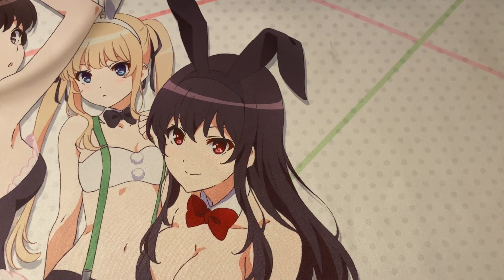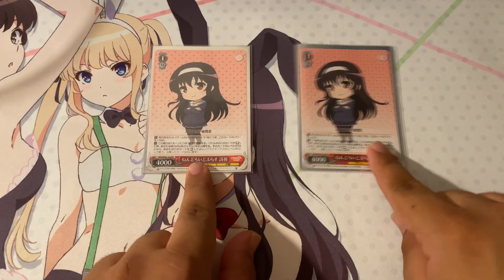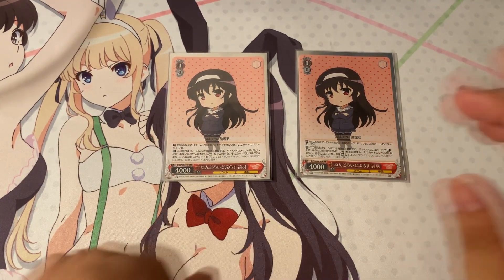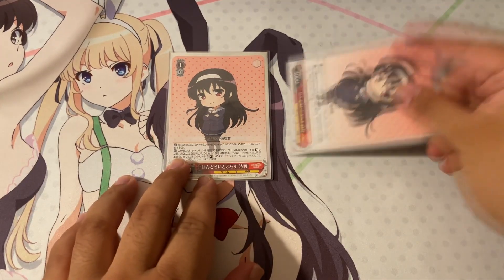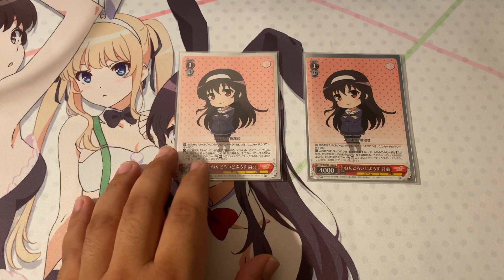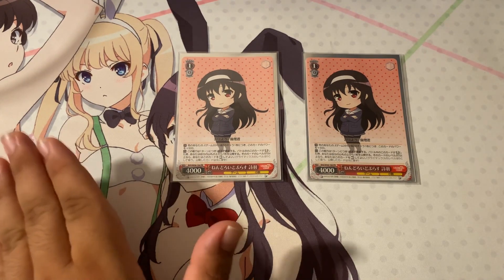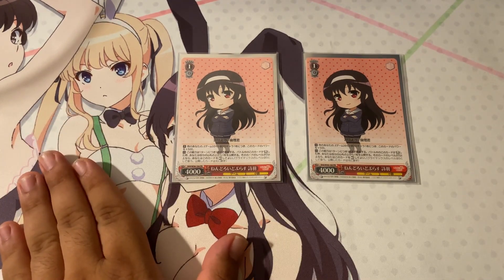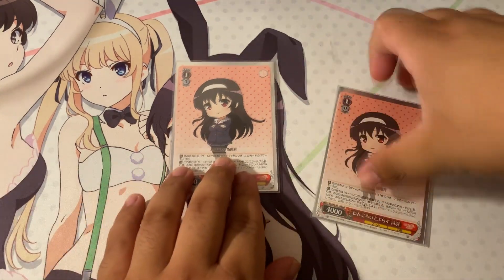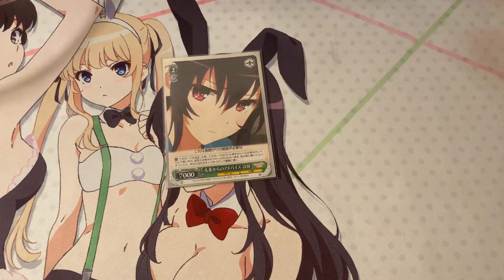Lastly for the one-step, I play two copies of the coin flip Utaha promo from set one — essentially the Lisbeth from Sword Art Online. When it gets reversed, you reveal the top card of your deck; if it's level two or higher, rest it. Since you're thinning your deck often and running a healthy number of level two-and-above cards, you're highly likely to hit the top check, keeping this on board as basically a free character to replay and build stock with.